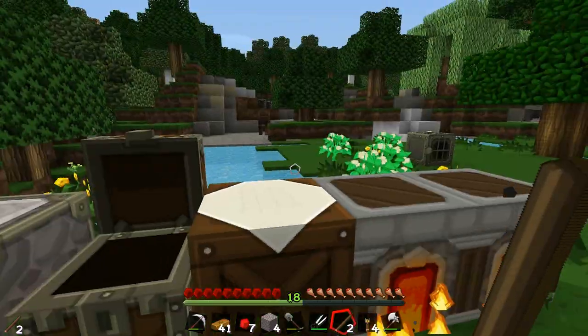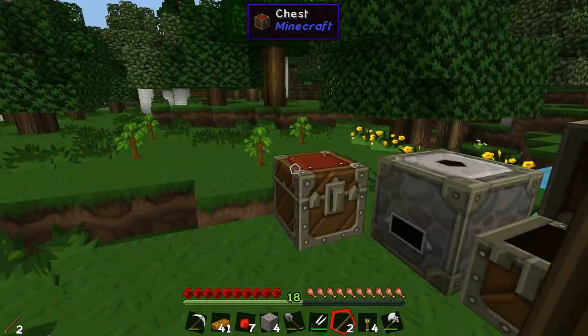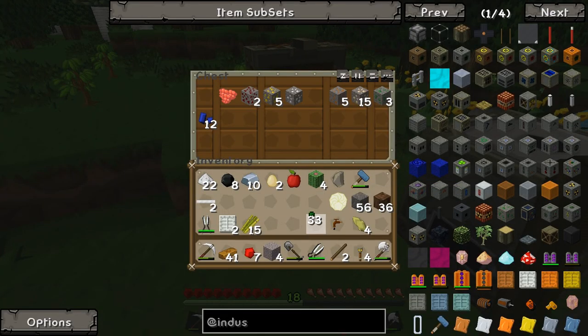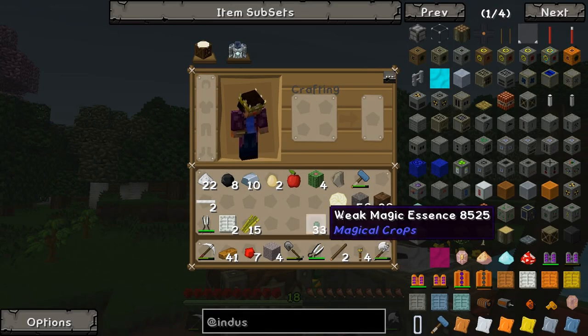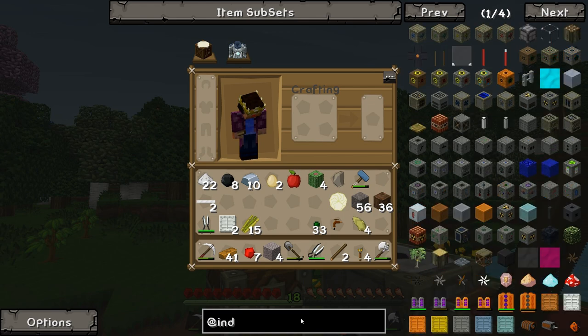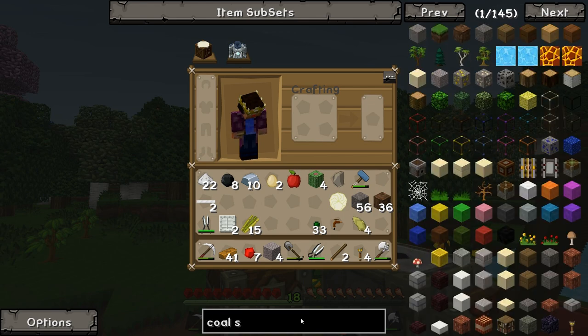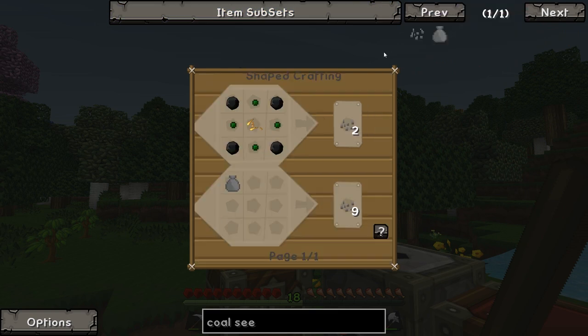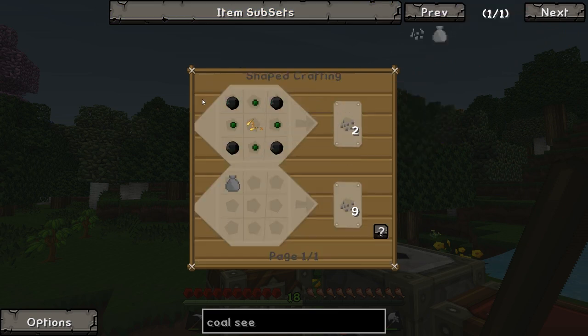We'll throw that copper in there. Probably going to need to get some more coal going because this thing runs on coal. But the good thing is whilst I was down there mining, I got quite a few of these weak magic essence. What you can do with these is type in 'coal seeds' - we can actually grow coal using these. Four weak magic essence and four coal gives us two coal seeds, and when they fully grow they'll drop coal essence which we can craft back into coal.